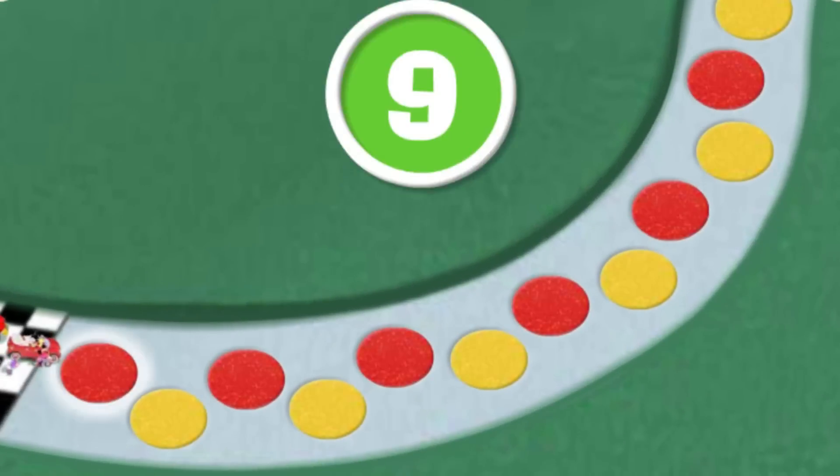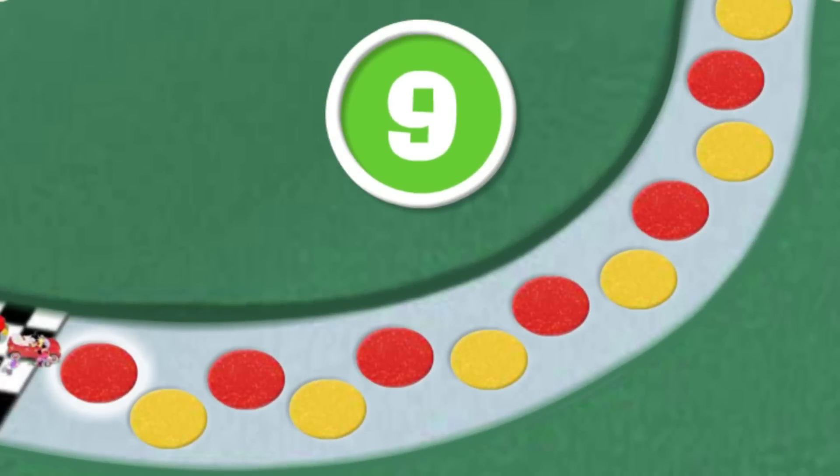It's the checkered flag! That means we can move nine spaces! Come on, click each flashing cobblestone and let's count together! One, two, three, four, five, six, seven, eight, nine cobblestones! Great job! Here we go! One, two, three, four, five, six, seven, eight, nine!